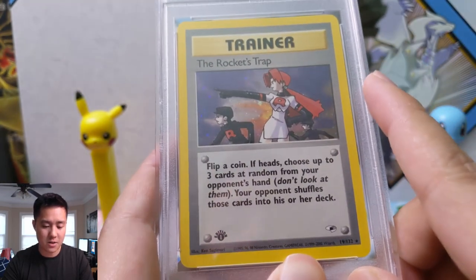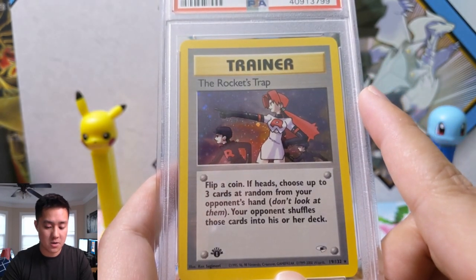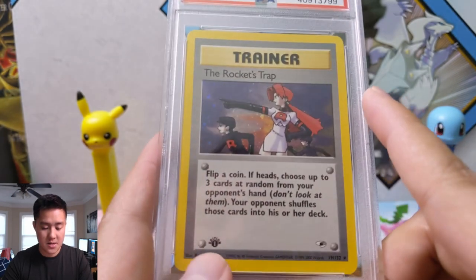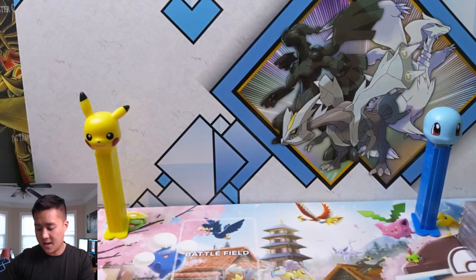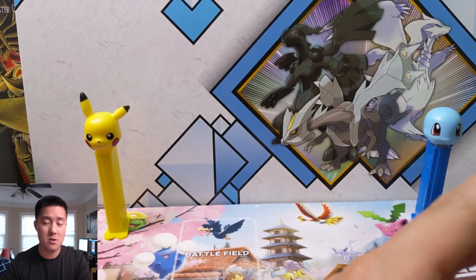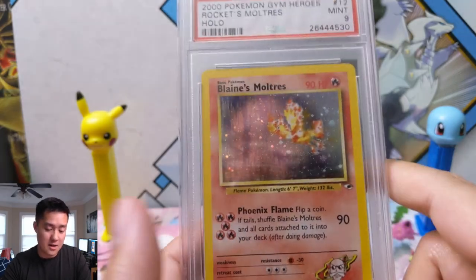They do have a Rocket trainer card, and this is interesting because it's not just a Team Rocket Pokemon — it's 'The Rocket's Trap.' It reads: 'Flip a coin; if heads, choose up to three cards at random from your opponent's hand; your opponent shuffles them back' — that's pretty good. This one is again first edition PSA 9. Trainers' prices were really reasonable, probably because people prioritize Pokemon.